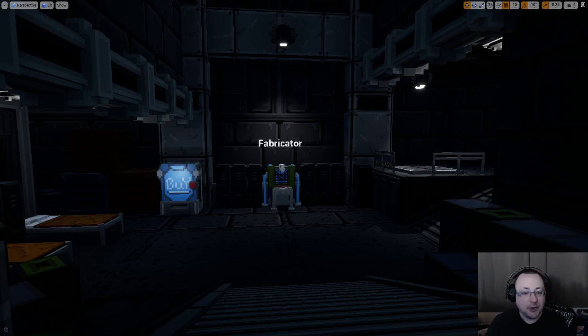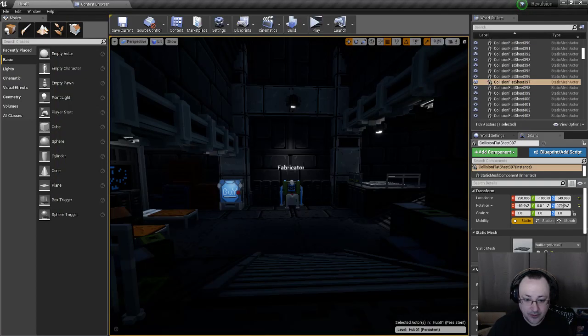Before I go too much into that, let me spend a moment to talk about what I'm currently patching into Revulsion. As of last night, I learned that there's a bug in the random generator that doesn't show up in the editor — it only shows up in-game. What happens is, every once in a while under very specific circumstances, two doors will spawn in the same spot, and one of them will be locked while the other one can be opened.